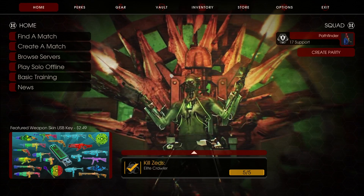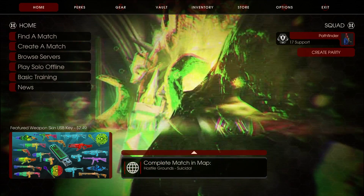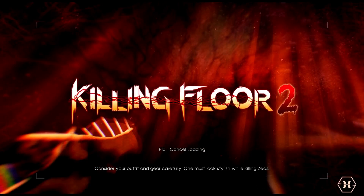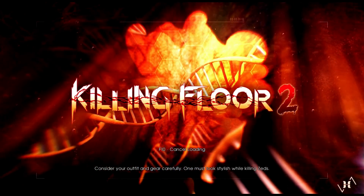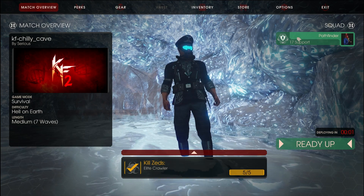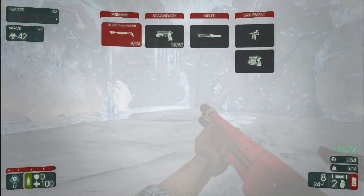Or should I say a new menu other than the Christmas one? I don't know what the hell's happening here and I do hope the zeds are going to be actual Christmas zeds. Otherwise I don't know what's going on. But anyway, today we're just going to be playing with the prestiged support with the prestige skin for Da Boomstick.